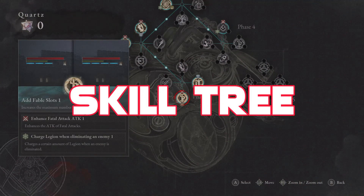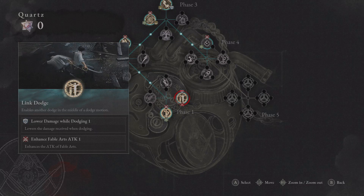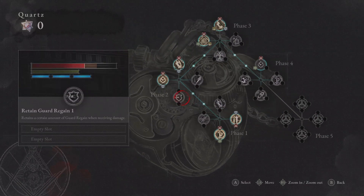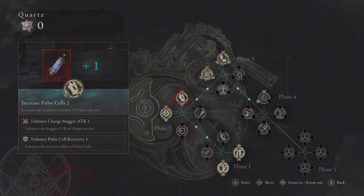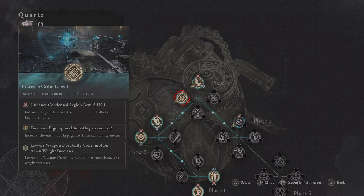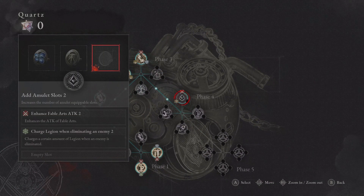Jumping over to the P-Organ skill tree: I found that giving it an enhanced fable attack worked amazingly, and adding link dodge with enhanced fable arts attack also worked really well. Remember this is just a guide — if you want to deviate you very well can, as you can respec at will later on. Grabbing an extra amulet slot with enhanced weapon attack is pretty much a must, as well as enhanced charge stagger and grabbing more cells. Adapt it to your play style, but definitely spec into fable arts damage and give yourself some extra stagger and versatility.